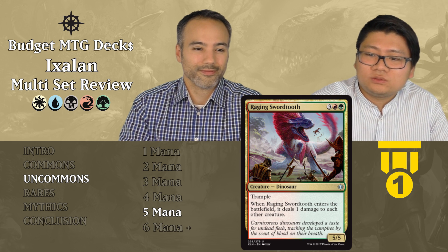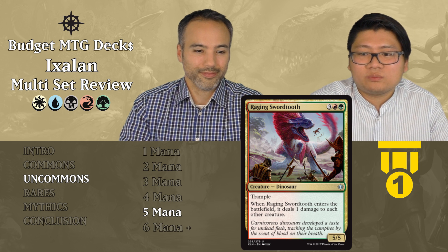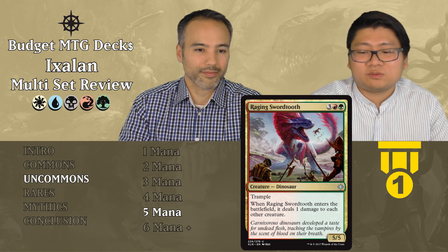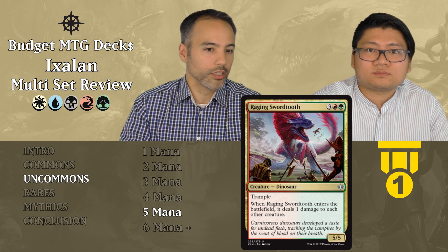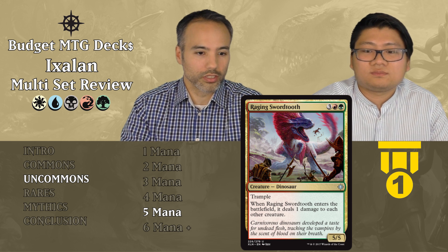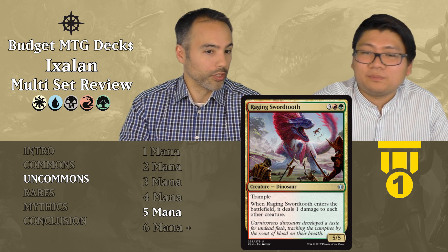Raging Swordtooth costs three generic, one red, one green. It's a 5/5 Dinosaur with Trample, and when it enters the battlefield, it deals one damage to each other creature — kind of a semi-board wipe. You can play it second main after blocks to clean up. Board wipes are usually tier one, big tramplers are usually tier one, and this does a combination of both. Together — still tier one.